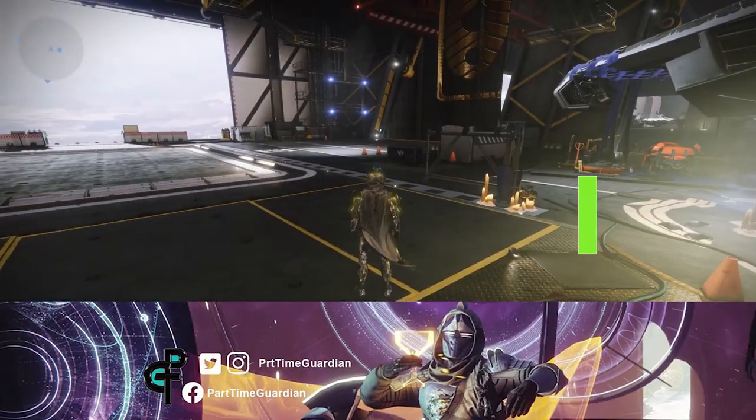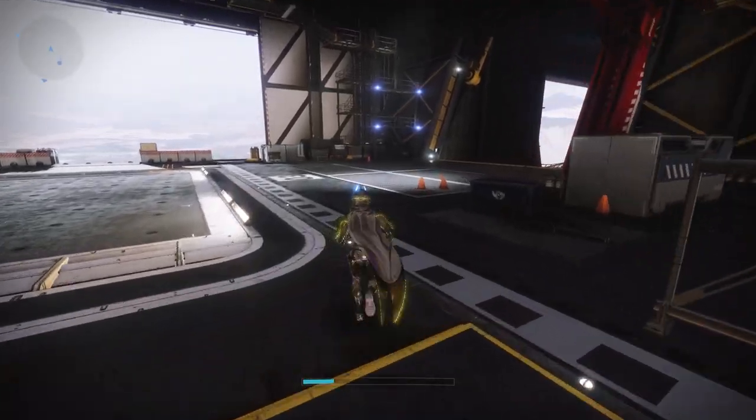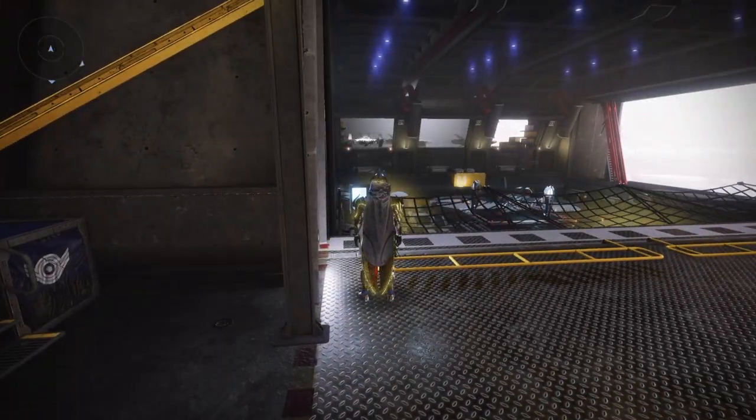Did you know that if you go over to the hangar where all the ships are docked and go into a specific terminal, you can actually call your jump ship to be able to see it? That's pretty cool if you want to actually see what your jump ship looks like in the game itself.